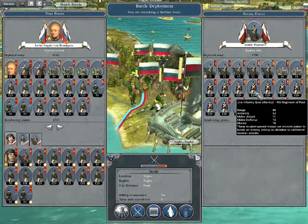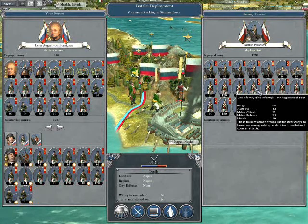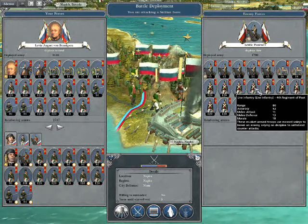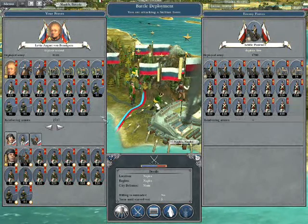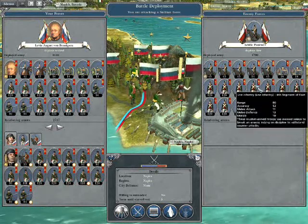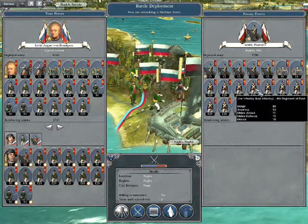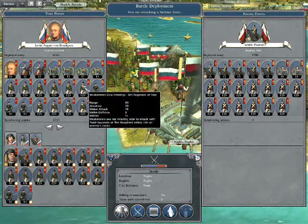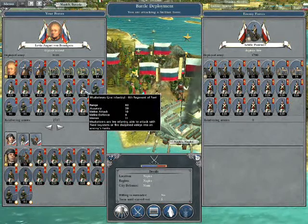Let me show you this quickly. Range is 80, which is normal. Accuracy — this is his line infantry — is 52. Let's have a look at one of my line infantry units. Accuracy is 39 compared to his 52. We've got melee attack 11 on his and 10 on mine, so his melee is better. 13 melee defense and morale 10 for him; 9 melee defense and morale 11 for mine. So morale is better, which is good news.